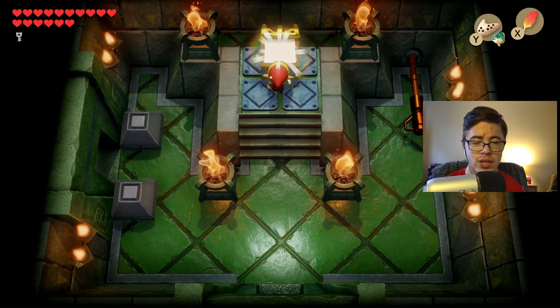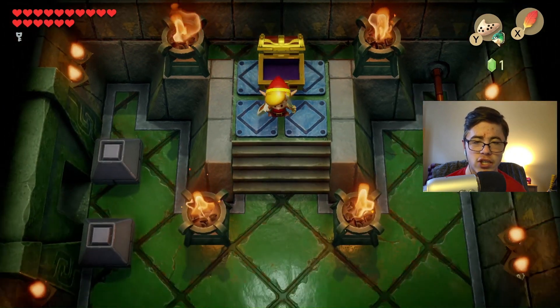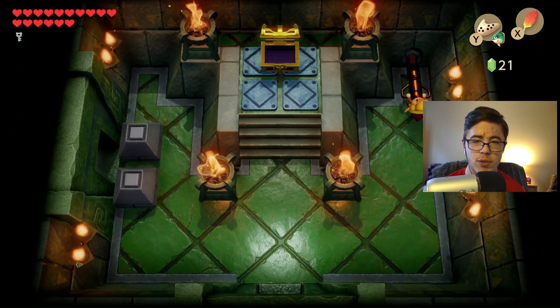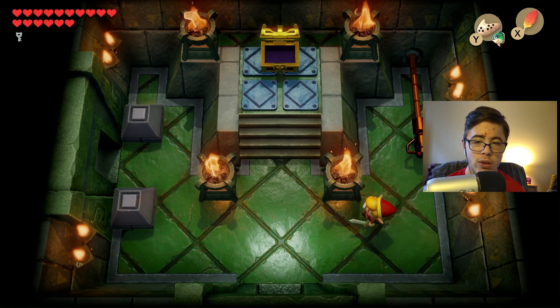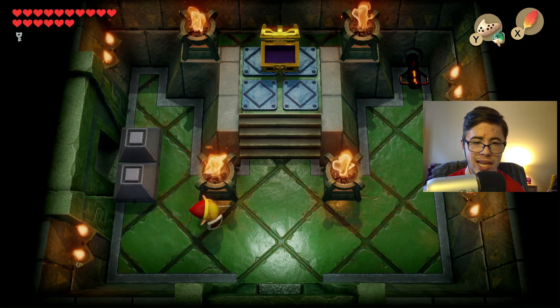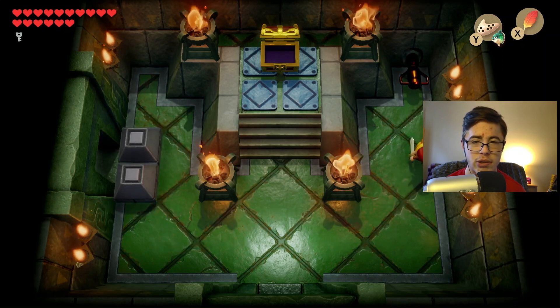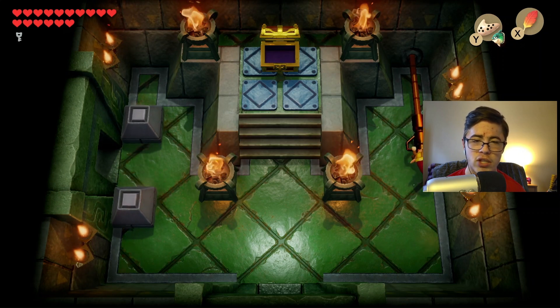Let's grab this chest first, and then we can use that lever as we please. I did have an excess chest I didn't need — hence why I got 20 rupees. But hey, I'll still take the rupees. Let me pull these so that way it gives me adequate time. I love how when they're too close it pushes Link away so it doesn't crush him. I actually wonder if it did crush him, why not just deal damage?